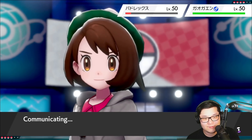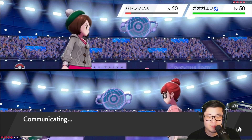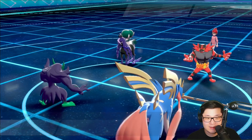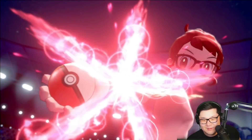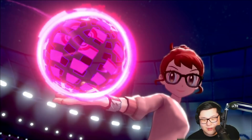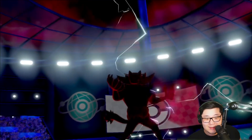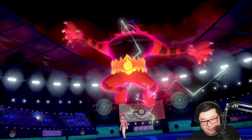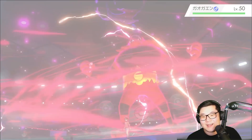I don't know what the Incineroar is going for — could Parting Shot to reposition? Could Flare Blitz one of my slots to pick up the knockout? They don't know what I'm going for — that's a big positive. I can't really do much other than Spirit Break the Incineroar, but I'd rather just Thunder Wave to Calyrex. Is that Dynamax coming out? I was not expecting a Dynamax from the Incineroar — that is actually kind of rough for me.